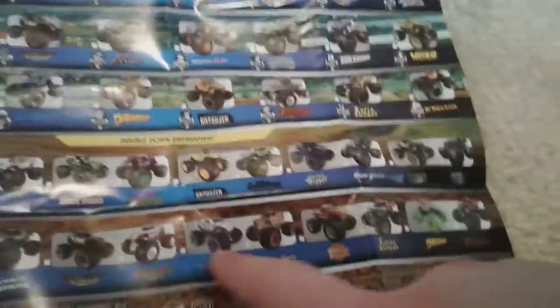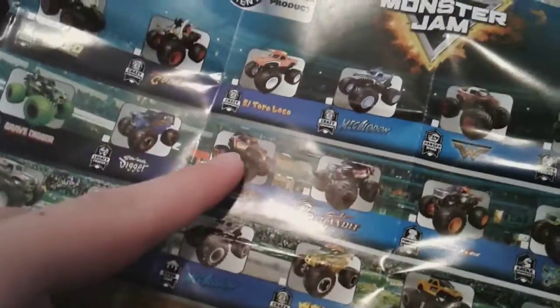These are the double packs. We had all of the normals — all the solo packs — and then all of the double packs. And again, we have all of them. I completely forgot a few characters: Grave Digger and Avenger right there. Why are there two Megalodonts? What the heck?